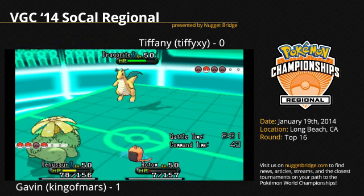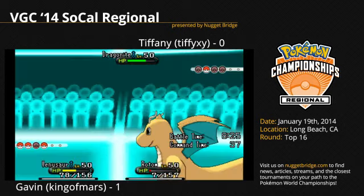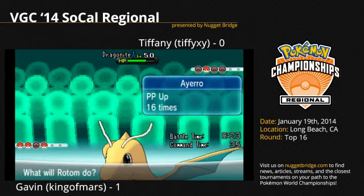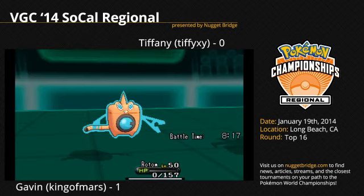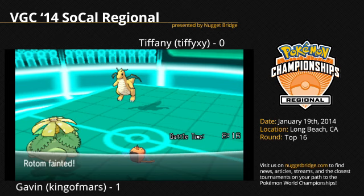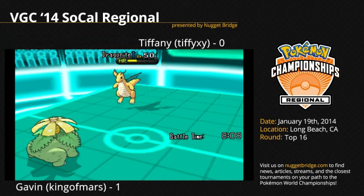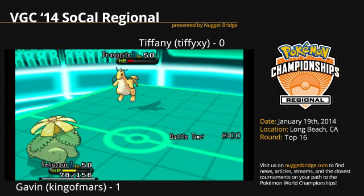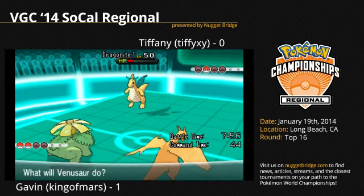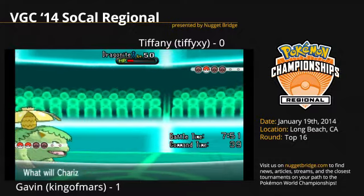Shoutouts to Aaron Zane, shoutouts to CybertronVGC — follow him on Twitter. Also follow NBPlan on Twitter. Dragon Knight is just getting everything it needs, and Dragon Claw finally knocks out the Rotom Wash. Venusaur comes out with a Sludge Bomb. I think Tiffy was chasing down the wrong Pokemon — Venusaur was the threat. The Will-O-Wisp would have hurt, but Venusaur was the key to victory. Now Gavin gets the sun back up to boost Venusaur's speed to double.